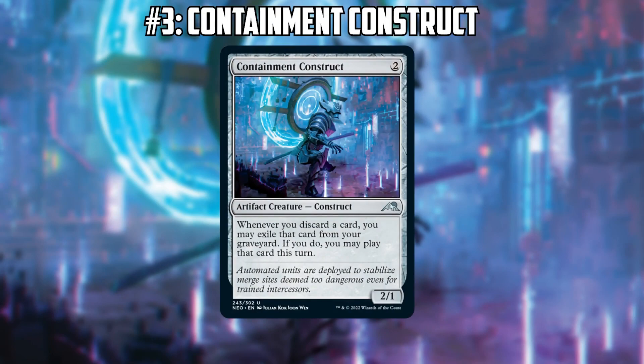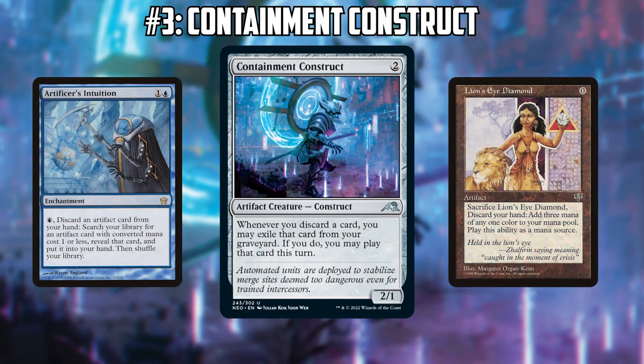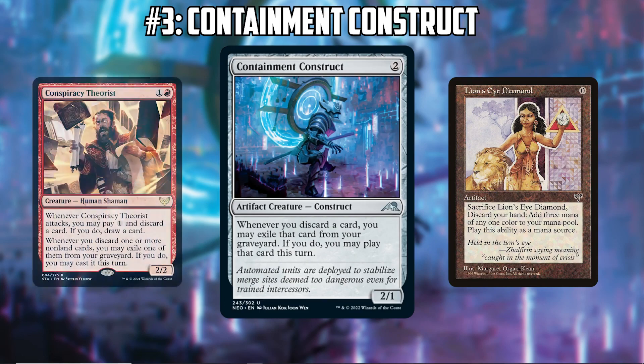Number three on our list has been getting a lot of hype as a combo piece: Containment Construct — two mana, a 2/1 — and when you discard a card, you can exile that card and play it. The main combo people have seen involves Artificer's Intuition to tutor Lion's Eye Diamonds. This is just another card that combos with Lion's Eye Diamond — being able to discard all your cards and then play them all is kind of absurd.